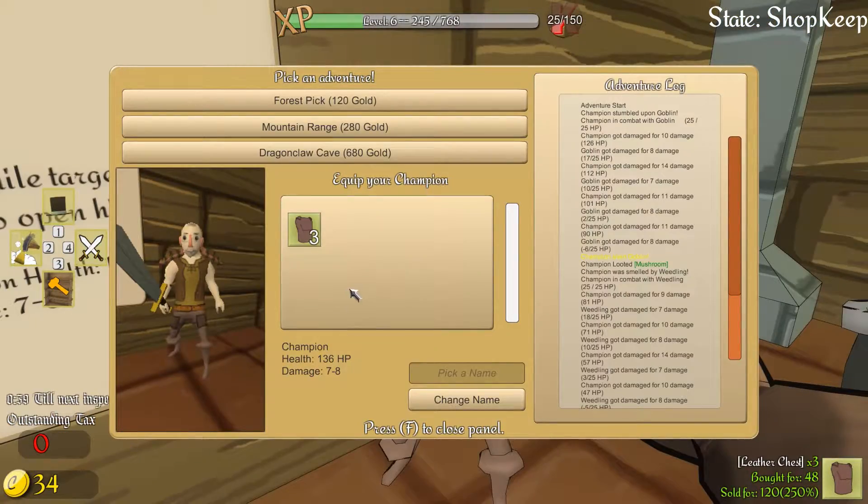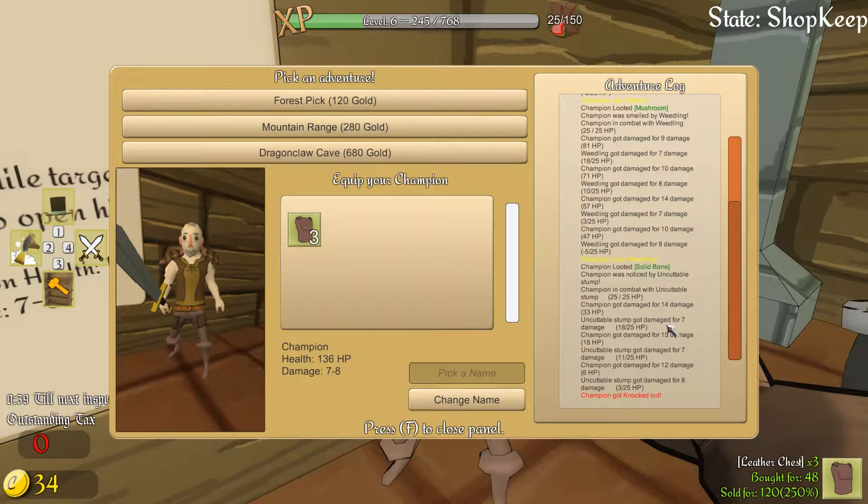Oh, he's back now! Adventure — champion stumbled upon a goblin. Champion hit the goblin with 25 HP. Champion got damaged for 10 damage. Goblin got hit for 8 damage. Let's skim through this. Oh, champion slayed the goblin! He looted a mushroom. Oh, he got knocked out — that sucks. So I guess they just keep going on their adventure until they get knocked out. The better I equip them, the longer they last. That's cool.